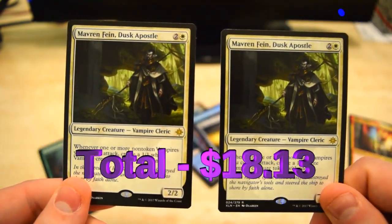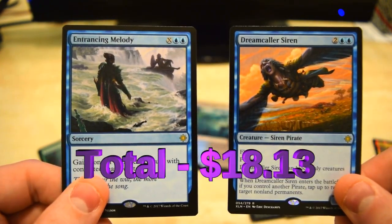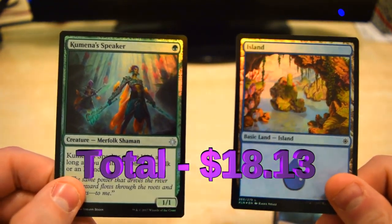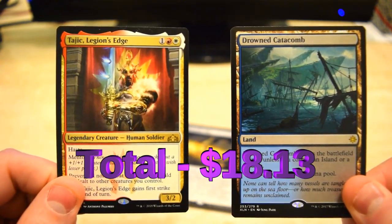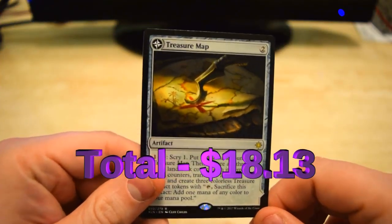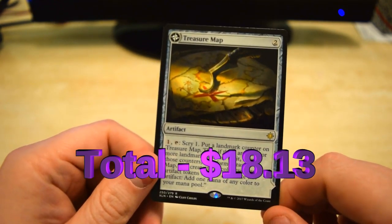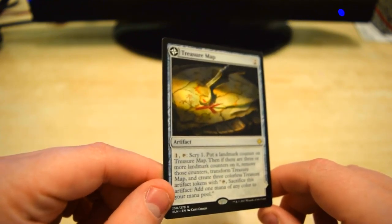So let's recap our pulls for the day: we got two Dusk Apostles, Entrancing Melody, and a Dreamcaller Siren. We got a Foil Kumena's Speaker and a Foil Island. We got Legion's Edge and the Drowned Catacomb. And last but not least, we got a nice Treasure Map pull, which is definitely worth a few bucks. I think we made out pretty good today — we got some good pulls, that's for sure.